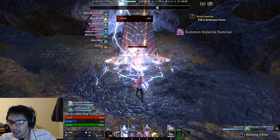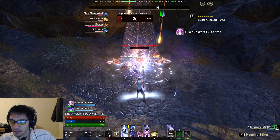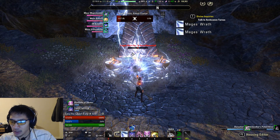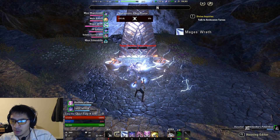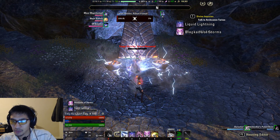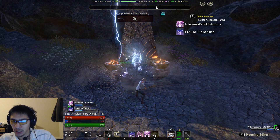One thing I like to do is execute with at least 50% magicka if I can. That just helps me execute for a longer period of time before I have to heavy attack, because heavy attacking is a DPS loss generally speaking. While you're on your back bar, you want to make sure to keep up your dots: Familiar Pulse, Liquid Lightning, and Blockade of Storms.